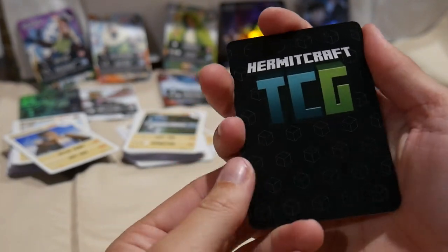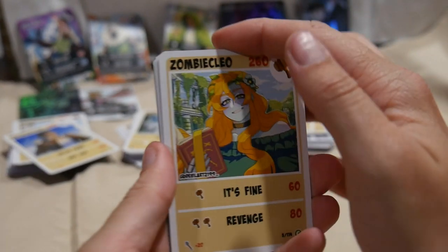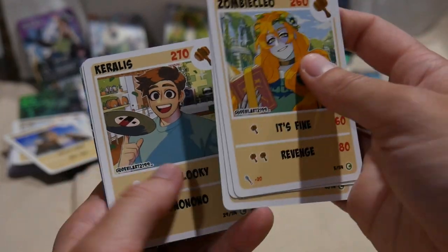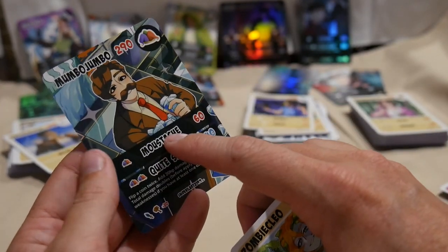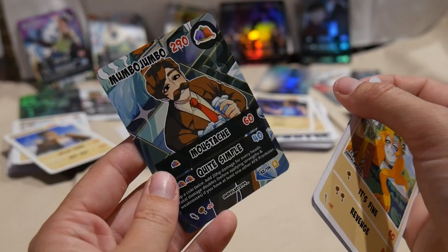Our final Hermit Pack for this unboxing — I don't know what I want, to be honest, anything, lots of things. Zombie Cleo, a Doc M, another Common Tango, a Corellis, an XP Crafted, and another Rare Mumbo Jumbo. I think I have the Hollow, so now I have all three Mumbo Jumbos as well, which is very exciting.